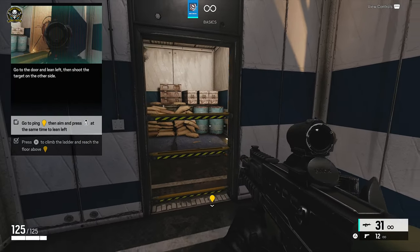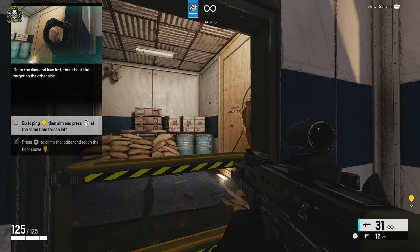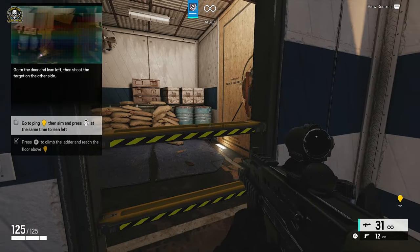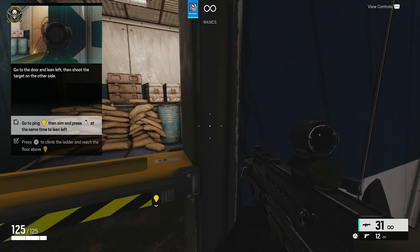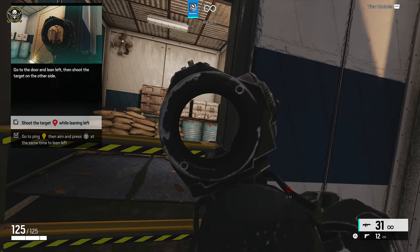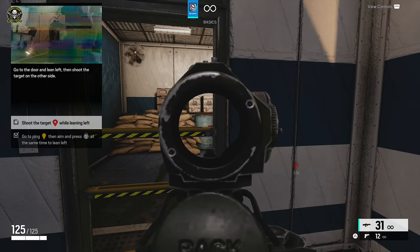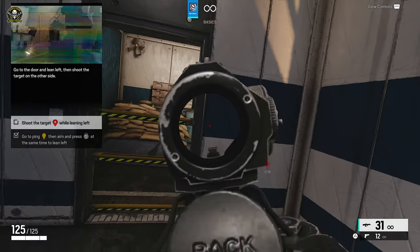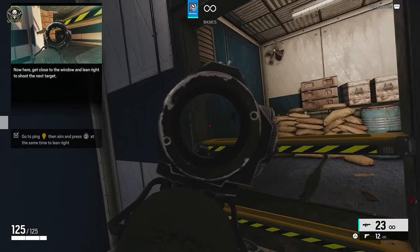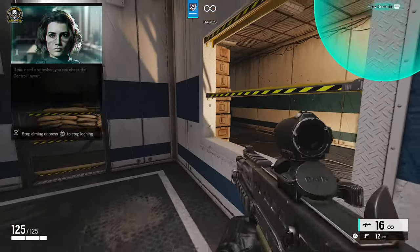The tutorial teaches leaning: press L3 when you ADS and click the left stick to lean that way, right stick to lean the other. To get a sneaky peek around the corner — lean left to get cover, lean right to shoot the next target. Getting close to the window and leaning right works beautifully.